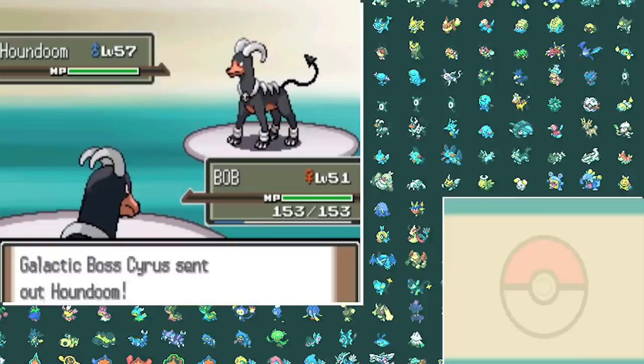Dawn leads with Alakazam so I lead with Crobat — Leech Life one-shots this frail thing. The next Pokémon is Mamoswine, which we put to sleep and send back underground where it belongs. Vaporeon goes down the same way — Hypnosis and two Brave Birds. Then Lopunny comes out — I try to kill it with Brave Bird but Fake Out ends Crobat's killing spree. I go into Pepe but a High Jump Kick finishes me from full health. So Gyarados sweeps the Lopunny easily. Torterra is up next — two Ice Fangs take it down. Last is Clefable — I hit one Aqua Tail before going down to Moonblast, and Weavile finishes this battle with Ice Punch.